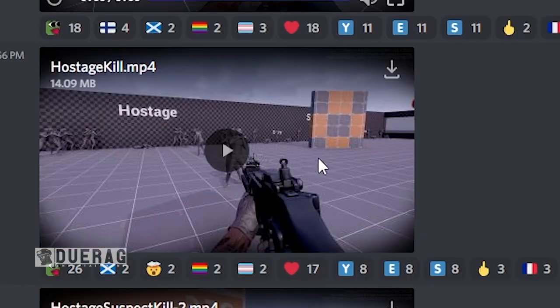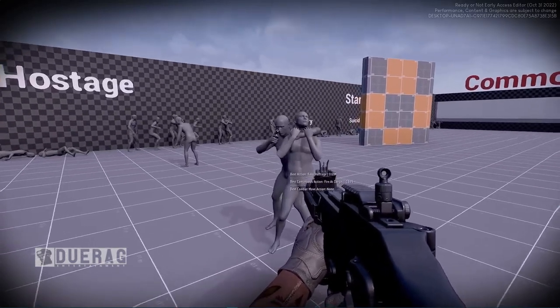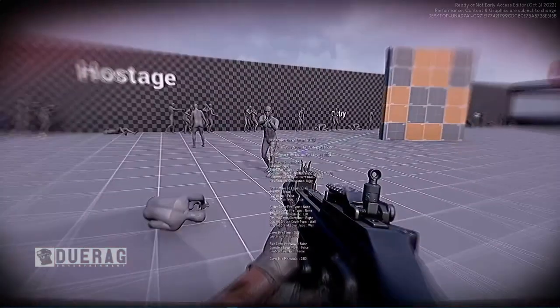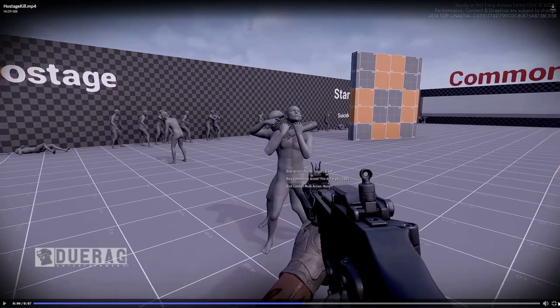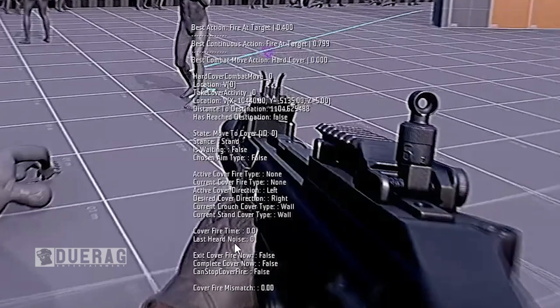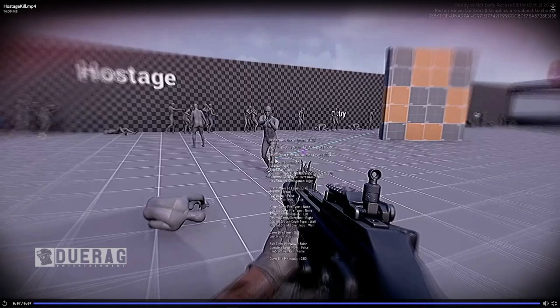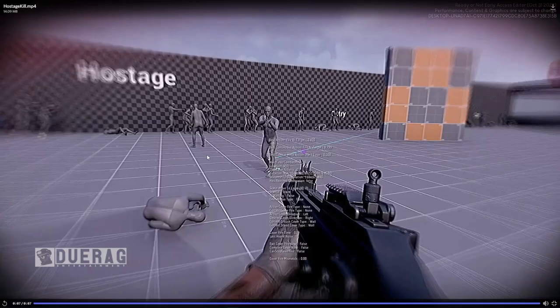Moving on to 'Hostage Kill.' The animation looks similar to what we saw in the previous video — checking again, it's actually the same animation. There's debug text on screen: 'Best action fire target,' 'best continuous action fire at target,' 'best combat action hard cover.' I'm assuming he comes over here because he realizes there's cover nearby, so he backs up and walks away after shooting the hostage. After killing the hostage he's trying to find cover.